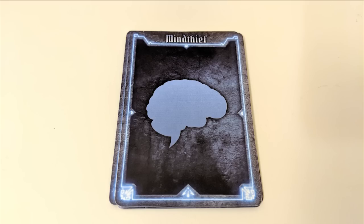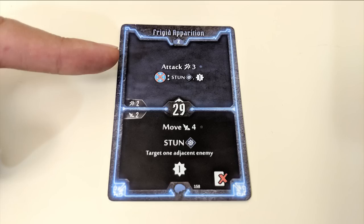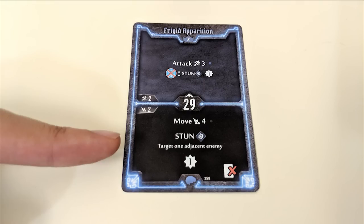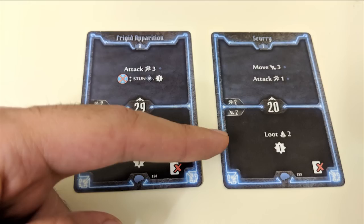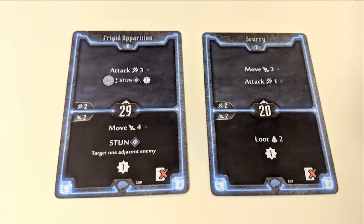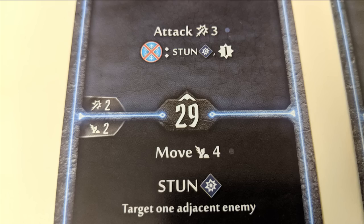Each player has a set of ability cards which they'll take into their hands. At the start of a round, everyone looks through these cards and chooses two that they'd like to play on their turn, placing them face down in front of them. Each card has a top and a bottom section. Of the two cards you'll play on your turn, you must activate the top section of one and the bottom section of the other. You can't use both abilities listed on one card or the same section on two different cards. You also shouldn't discuss what your cards do with your teammates except in vague terms.